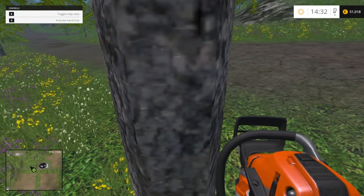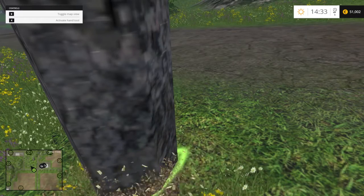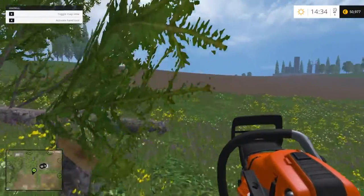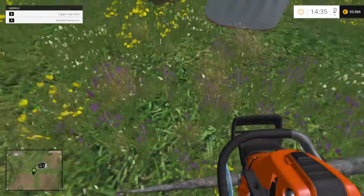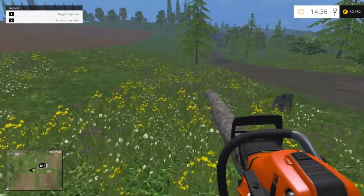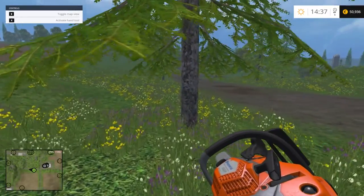First thing is to get the chainsaw out — that's a good size cut. I'm going to go up to it, turn it at an angle, and hold down. I'll leave this here and save it for the lumber. I don't want to cut down all the trees though.